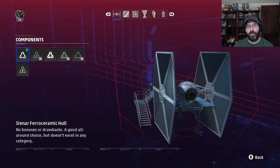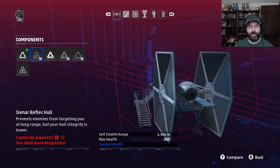For your hull, you have a lot of different options. There's the reflect hull, which gives you some stealthing capabilities. I do not find this to be all that useful — you're really not effective at its range to do anything, and by the time you get into weapons range, it doesn't have an effect anyway. So it really doesn't do a whole lot for you.